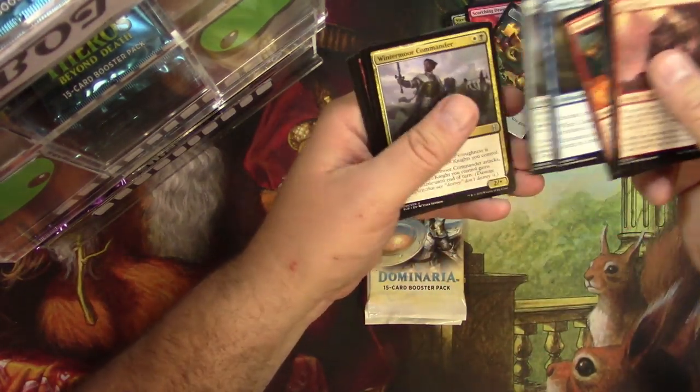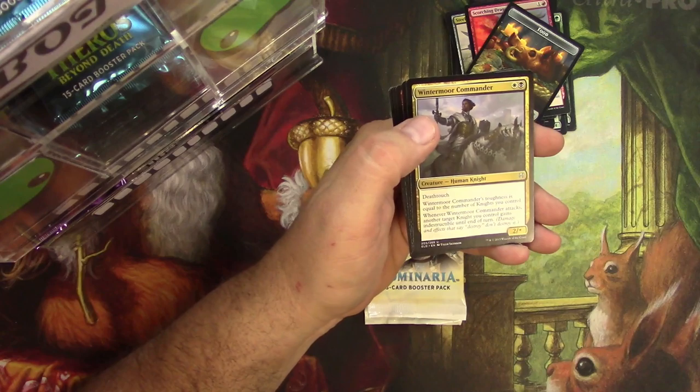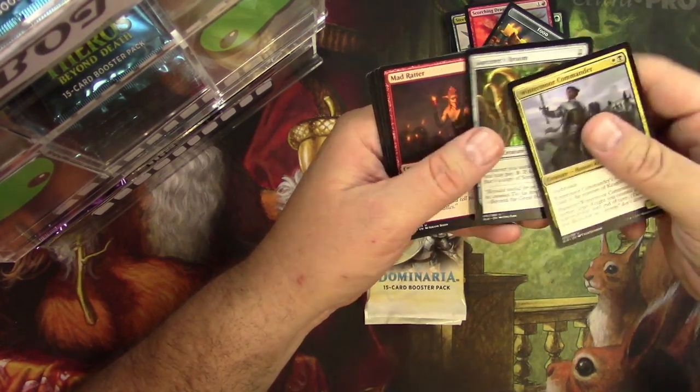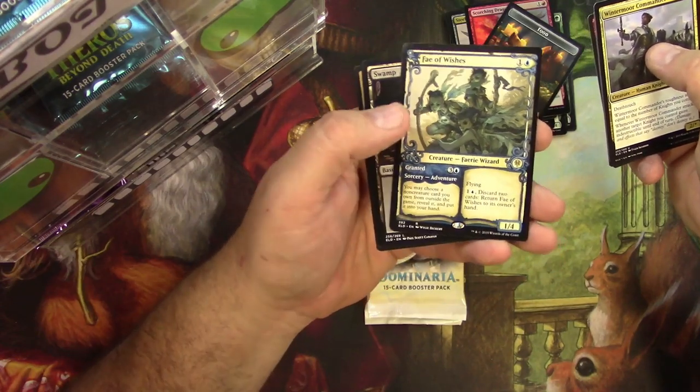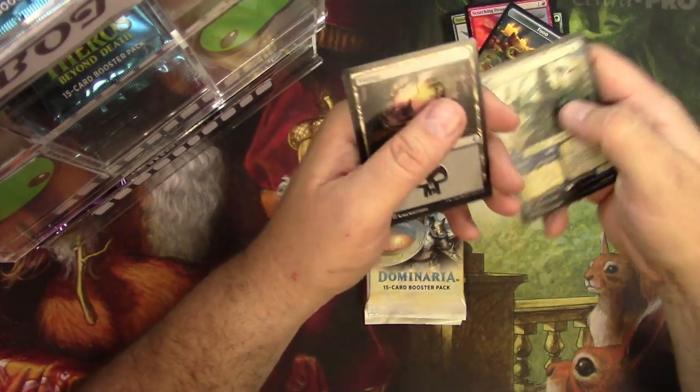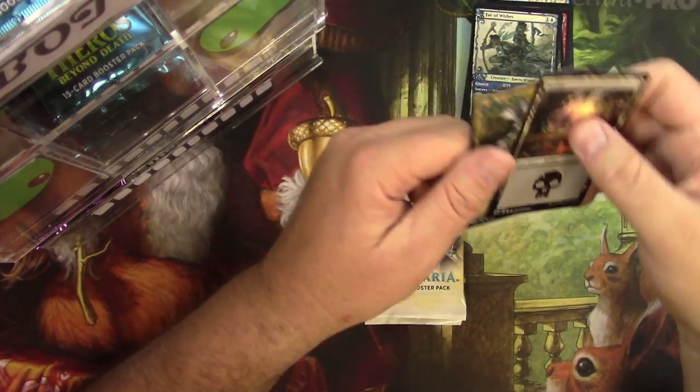Ogre Knight, Human Knight, Wintermore Commander, Sorcerer's Broom, Mad Ratter, Fae of Wishes. That's the Gids card, man. Can't go wrong with that.